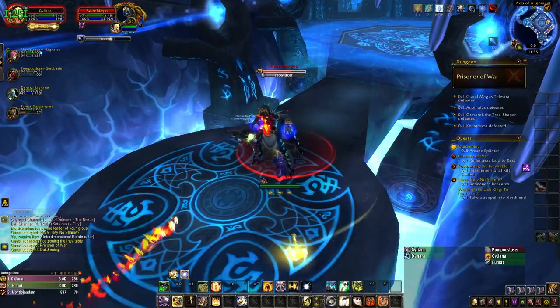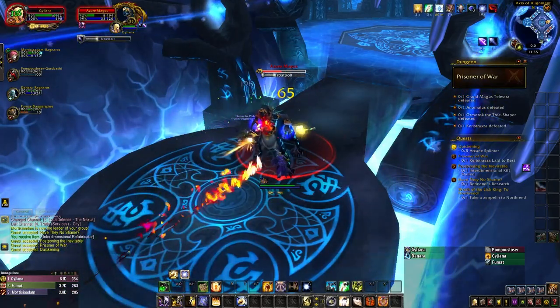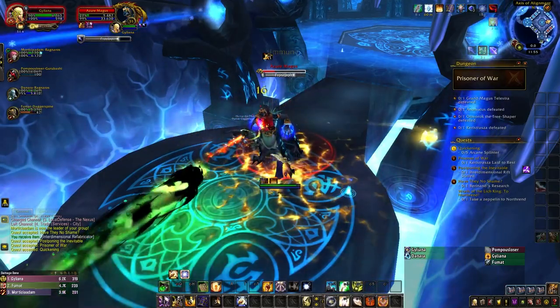Within the first few hallways, you'll encounter two types of Azer Dragonspawn, and both of them are extremely easy to deal with. The Azer Magi will simply cast Frostbolt on the tank, and the Warders will periodically cast Silence.